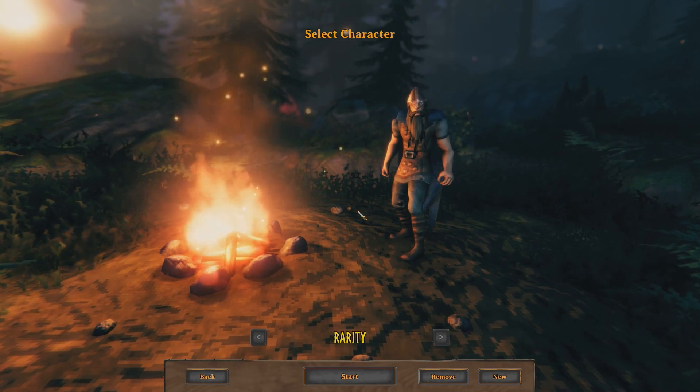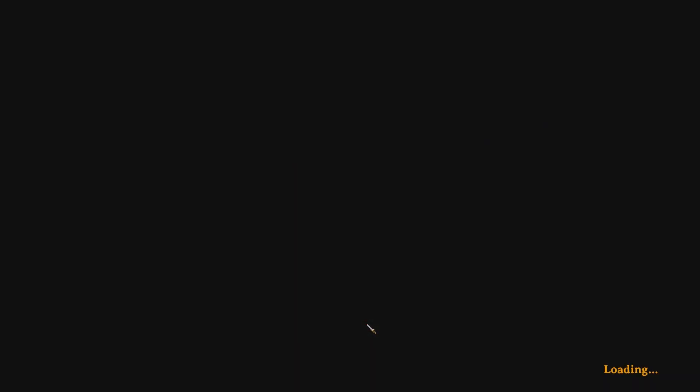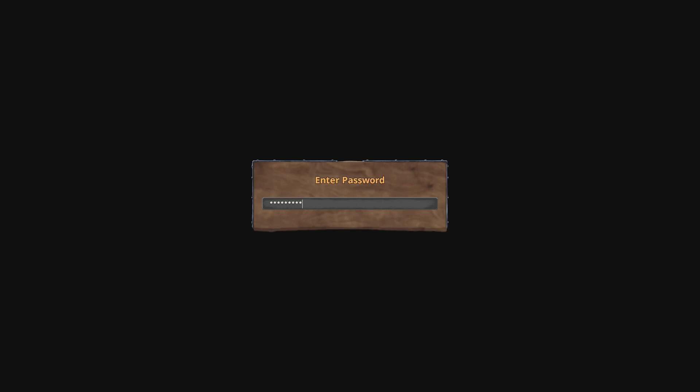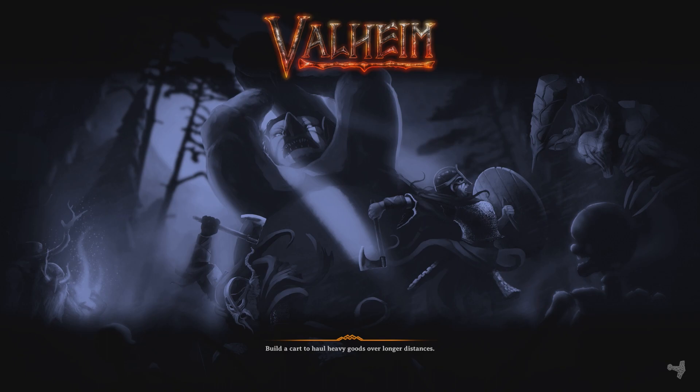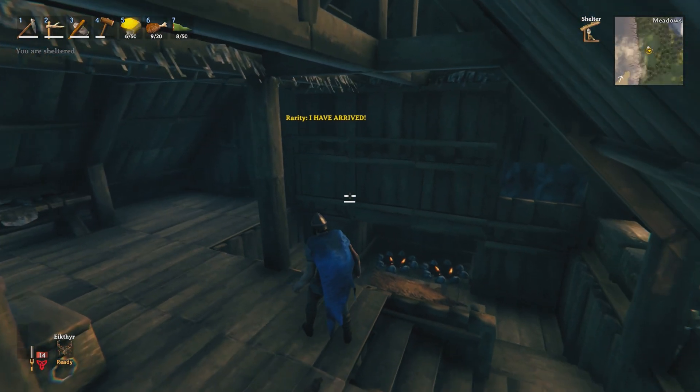Once you're in the game, you can select your character and press Start. It is at this point that the game will ask you again for the password to enter the server. Given that you have entered in the right password, the game will now log you into the server and you will be able to play as normal.